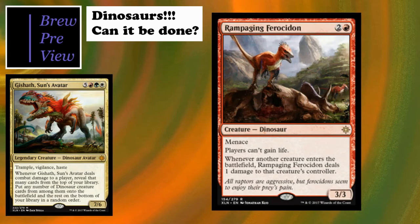Rampaging Ferocidon is a three-cost 3/3 with menace, but players can't gain life - which shuts down a big part of our deck. I'd more or less try to include this in a burn deck because of the second ability: whenever another creature enters the battlefield, Rampaging Ferocidon deals one damage to that creature's controller. It's probably not in my main deck since it feels more like a burn card than a dinosaur tribal card.